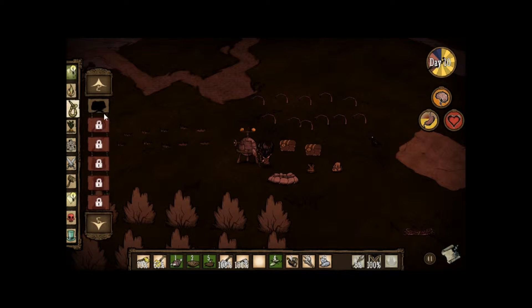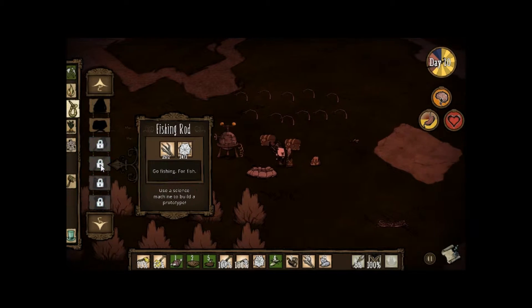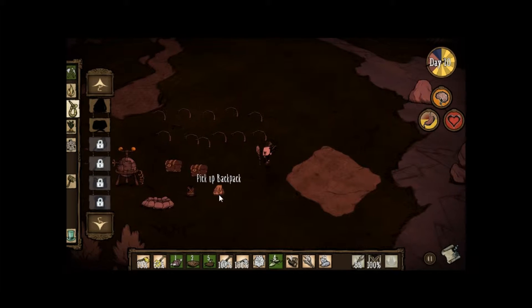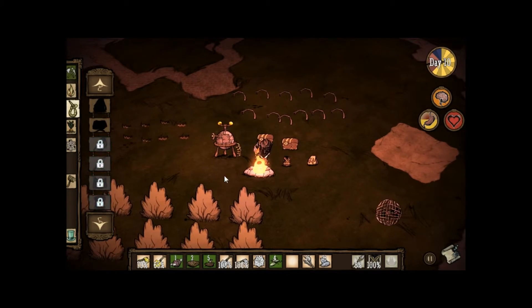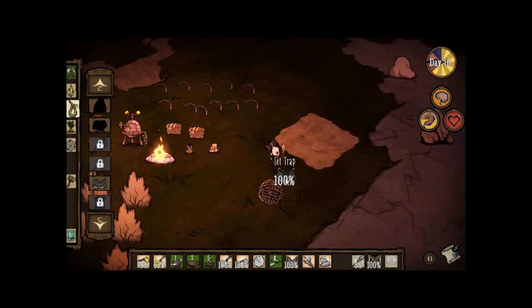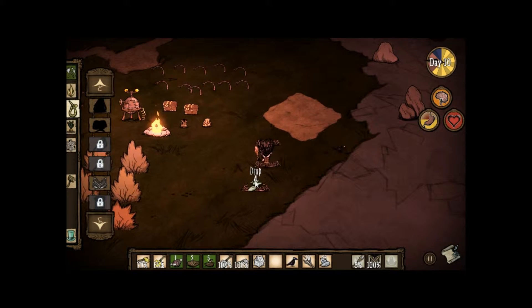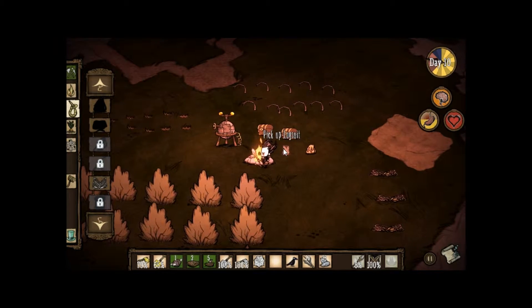I've got to redo all the stuff. Bird trap, or silk. I've never made a fishing rod before, so let's make one of those too. Alright, let's make some bird traps. Bird trap, bird trap. Got you right there, you little bugger — three is plenty. This one's almost broken. Just bait all these bad boys. We'll get loads of birdies from those.